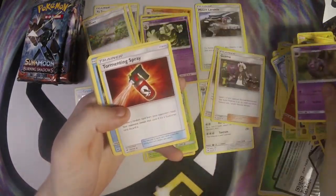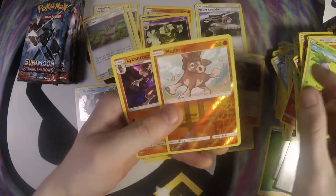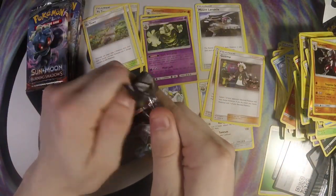I got another Guzma, Whirlipede, Tormenting Spray, Panpour, Caterpie, Porygon, Sawk, Oddish, Mudbray, and a Lycanroc. The Lycanroc is pretty interesting.